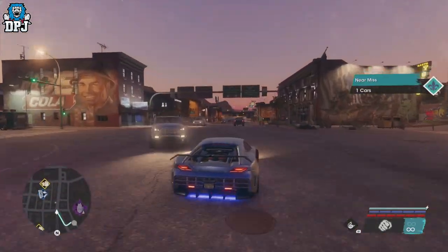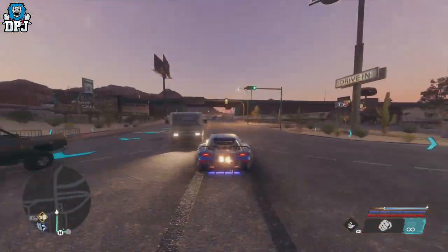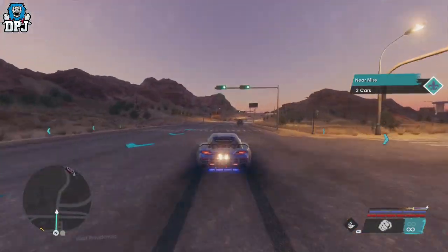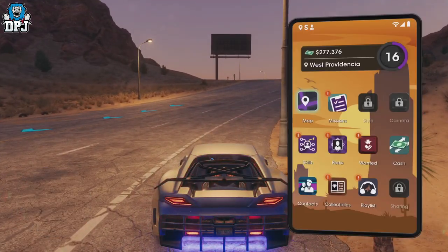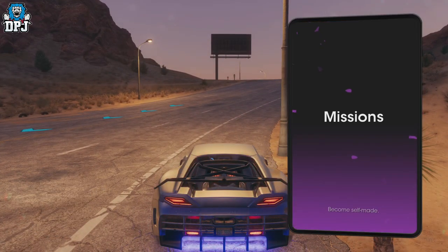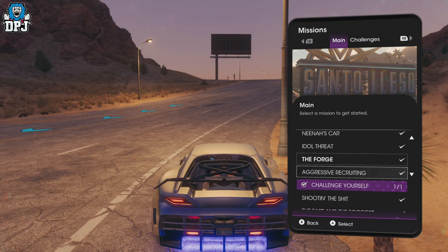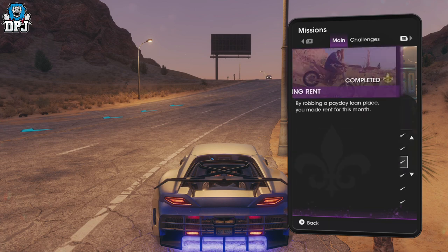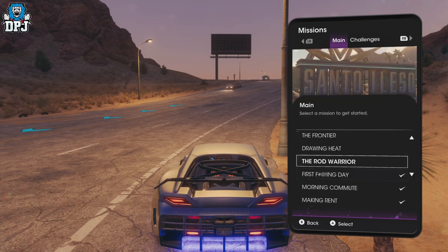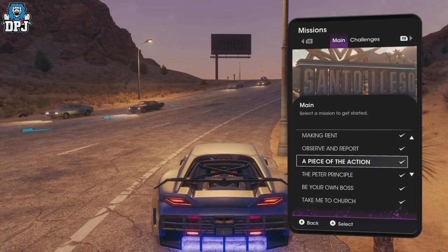I saw it during a mission that drove past me, and the other time it's actually part of a mission where you have to steal it - which is actually where it's located. Now I do want to say this because I can't go back and check obviously. You'll come to a stage - let me see if I've still got the mission here. I think it's like the second or third mission in once you can explore. There we go, this one here - 'A Piece of the Action'.